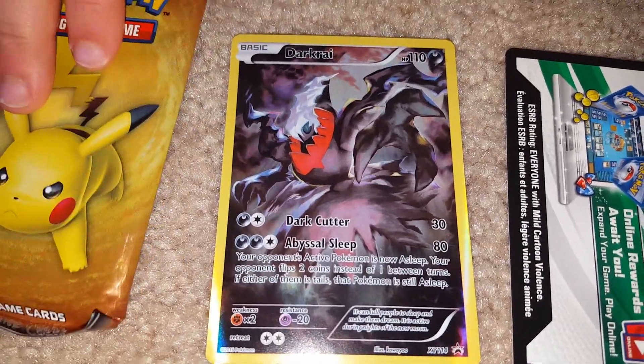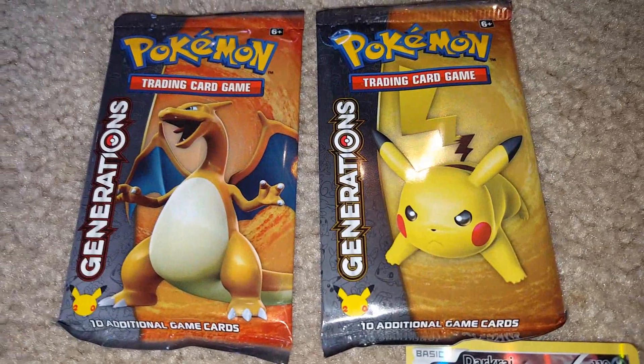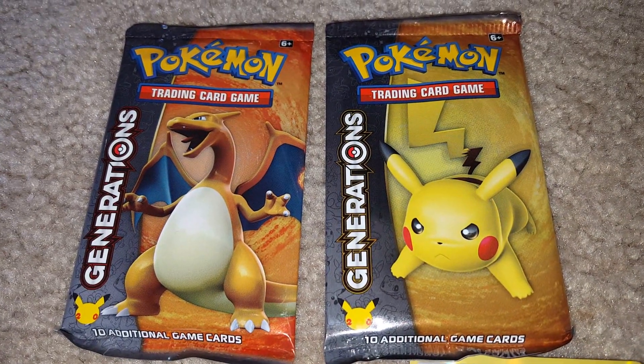Its weakness is fighting type and its resistance is psychic. What do you think of it? I think it looks awesome. The two packs that we got in this Mythical Darkrai box are a Charizard pack and a Pikachu pack.